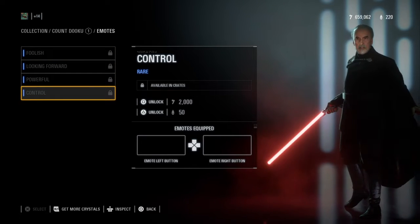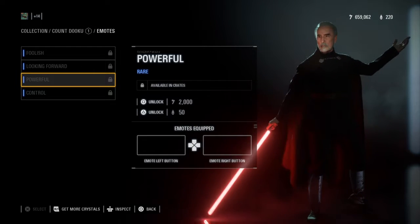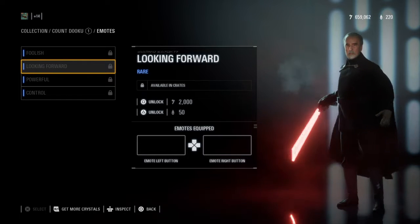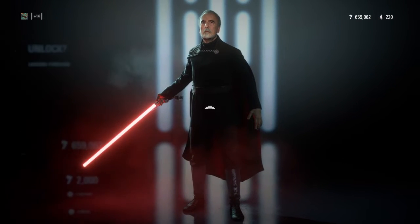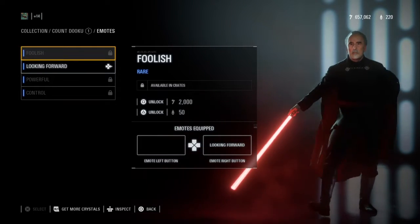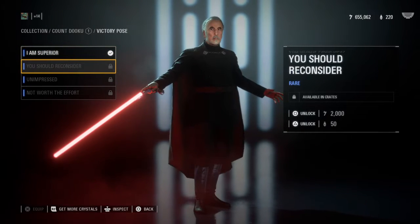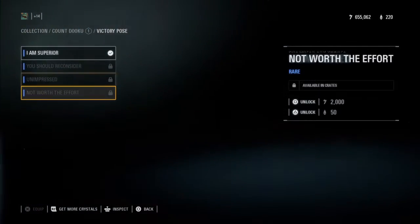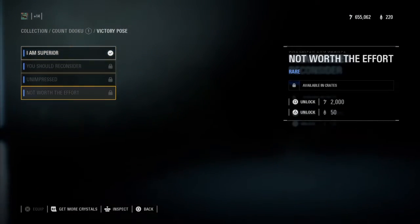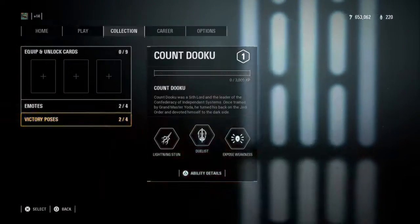He controls everything. He's so cool. I love my boy Dooku. His legs look a bit weird. Man, I love my boy Dooku — he's so great. Alright, fix your poses. You should reconsider. Oh, this one is cool, I like this one. Yes, we're gonna get this one. Not worth your effort. Alright, let's hop into arcade.